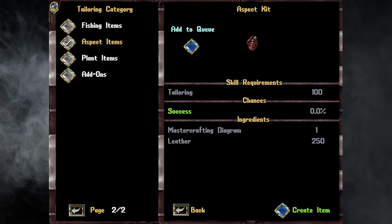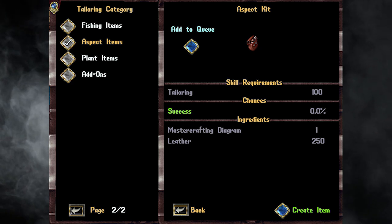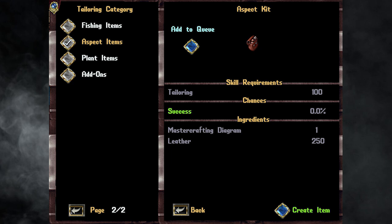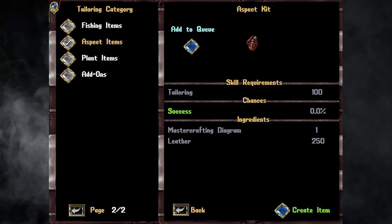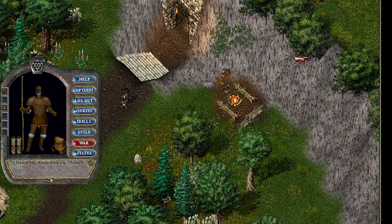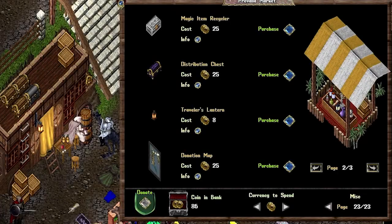An Aspect Kit can be created by any crafter with GM in that particular skill. You'll need 1 Master Crafting Diagram and 250 of that specific resource — so if a tailor crafted it for you, you would need leather. One quick note: when you unlock the Aspect, you've unlocked the Aspect. You don't need to unlock it for all three. Once it has been activated, it will begin to burn arcane charges as you do damage, so you'll want to keep a steady flow of magic items being recycled to basically fuel your Aspect.